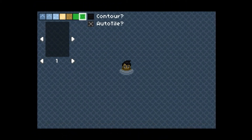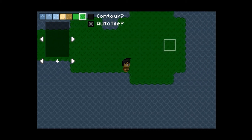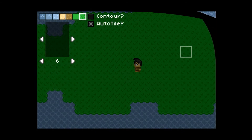I added quite a bit of functionality to the editor in this build. First, I added support for variable brush sizes. You can change the size of your brush by clicking on the left or right arrows located directly under the object selector. There are currently 6 brush sizes available, but I may add support for more sizes or different shapes in the future.